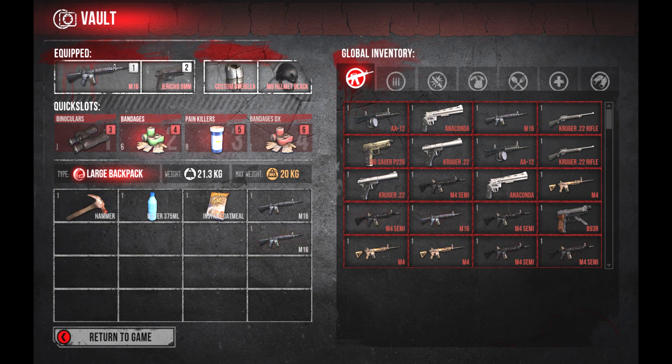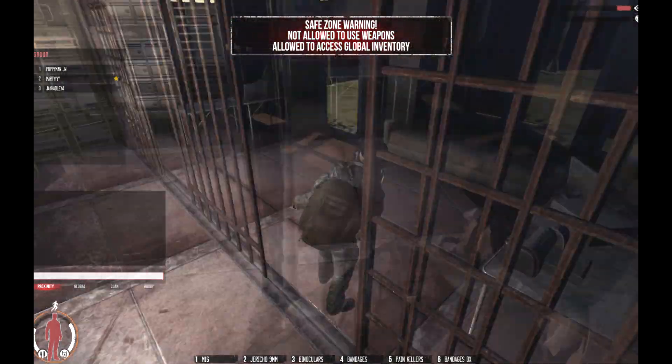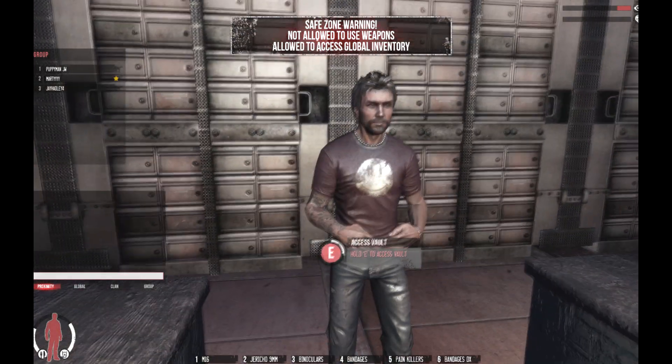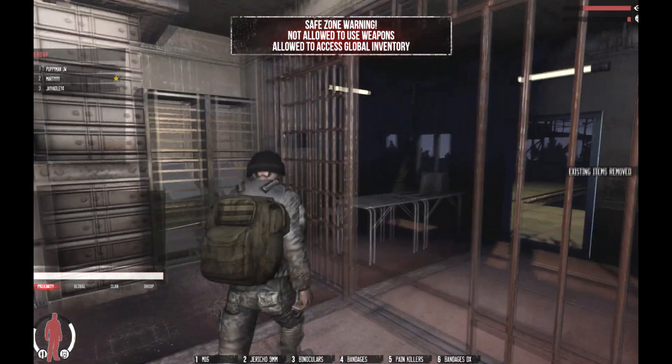They've now updated the weight system. I've currently got 21.3 kilograms on me, and I can still walk and sprint but it says I've reached my maximum carry weight. That's a bit broken. So that's the War Z vault.